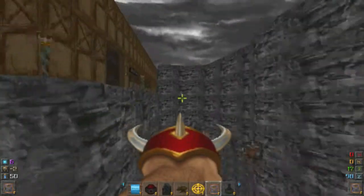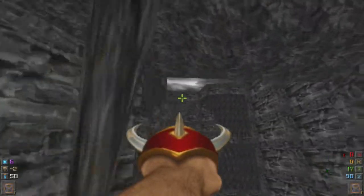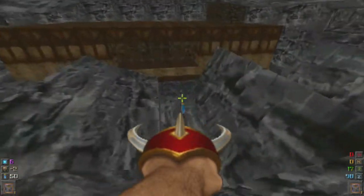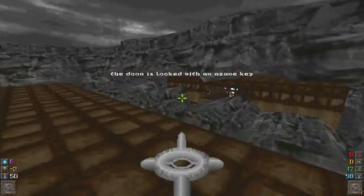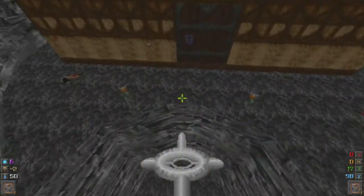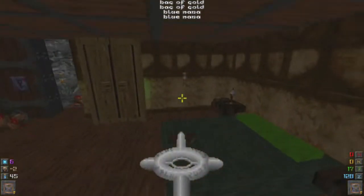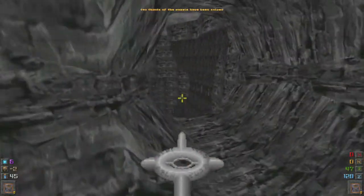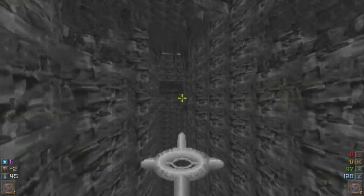Damn these centaurs — just die already. I'm here to gain some XP, not just play with you guys. I thought it was called a sapphire key but I was wrong — it's called azor. Two thirds of the puzzle have been solved inside the air village. When we get the third puzzle piece of the air village, we get the boss.